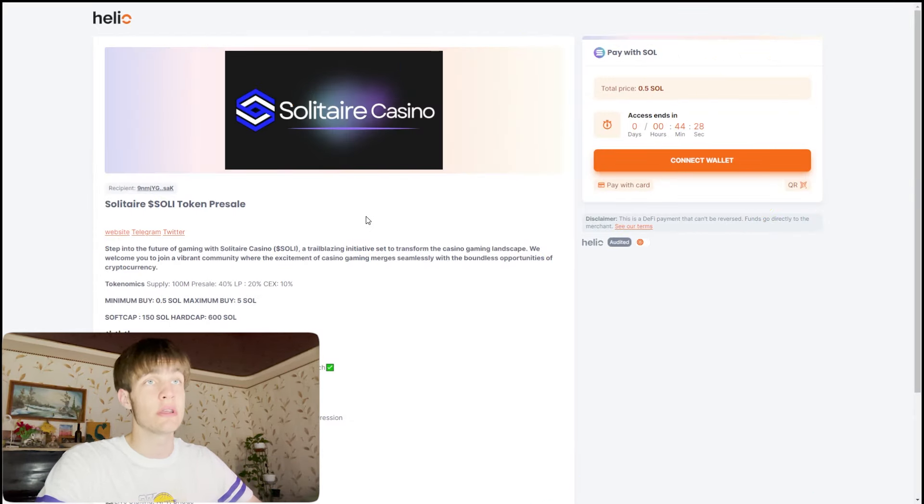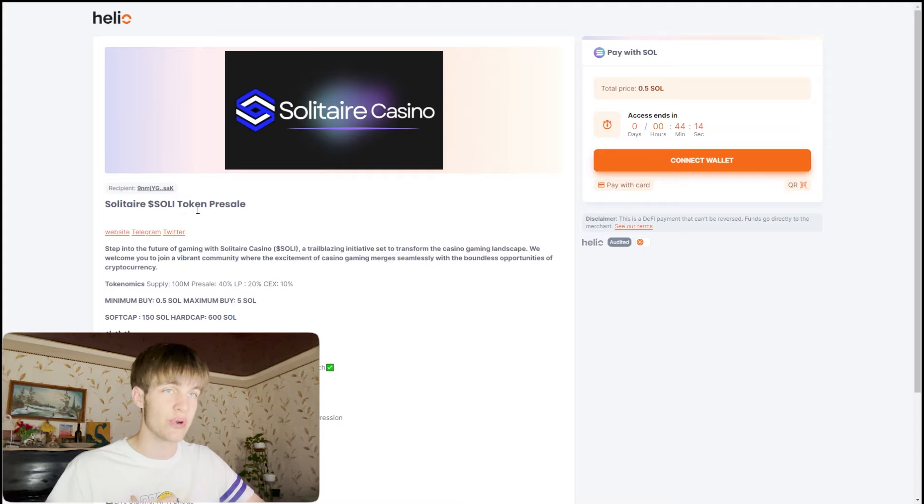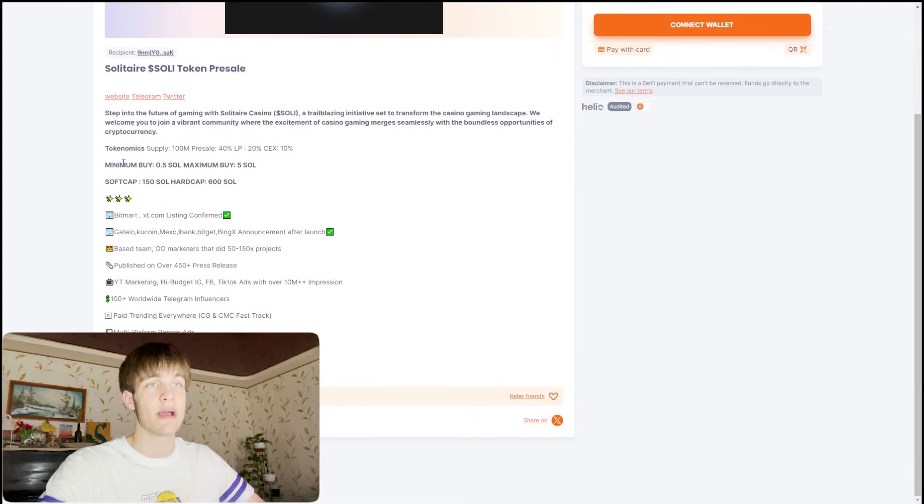First, looking at the website — you can see right here on the Helio website. This is not the official website; the official website is here. This is the website where the pre-sale was made. You can see 44 minutes remained for the pre-sale. The tokenomics: minimum buy 0.5 Solana, maximum buy 5 Solana, soft cap 150 and hard cap 600 Solana.